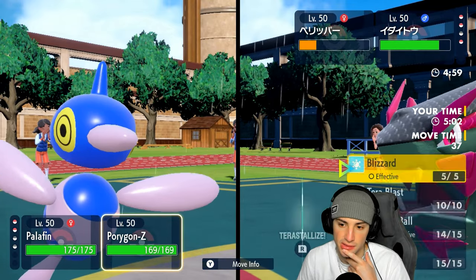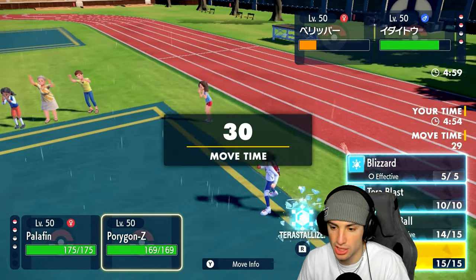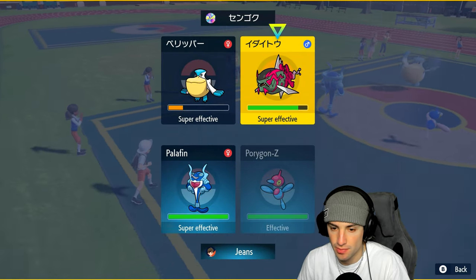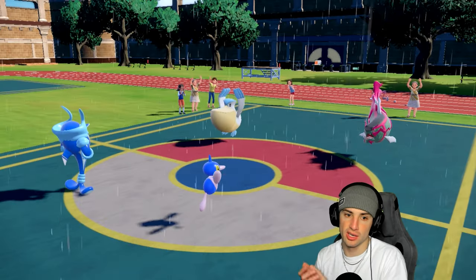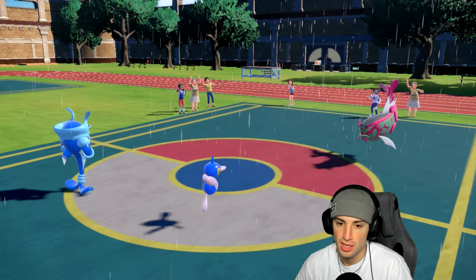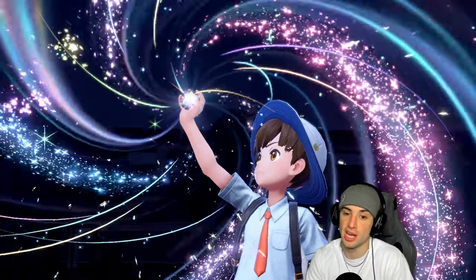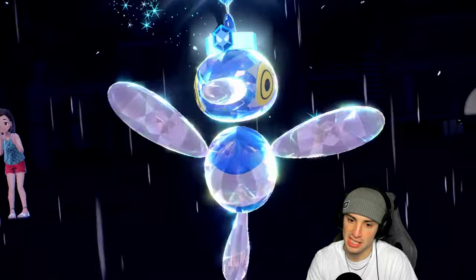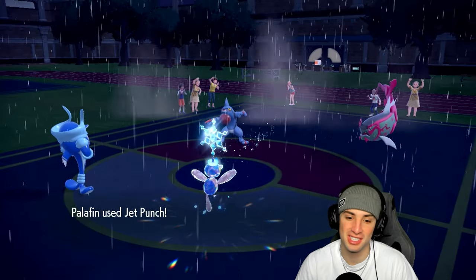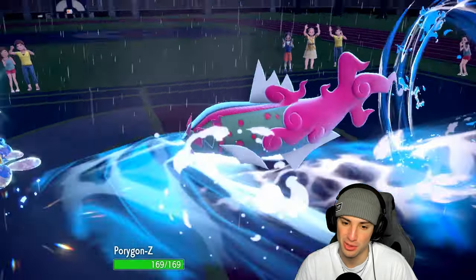Basculegion is not looking like our friend right now. Jet Punch can KO but they could swap Pelipper in, which could get a little scary. They could swap Dry Skin Toxicroak in. I still have Tera and I think I want to Terastallize PZ into Ice and choice into a Thunderbolt, looking to just KO. There's the withdraw from Pelipper. As long as I can soak up the shot and get rid of Basculegion we should be fine to win. He gets back HP from Dry Skin at end of turn, Jet Punch goes into that slot.